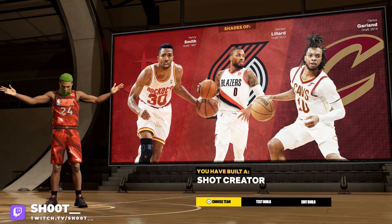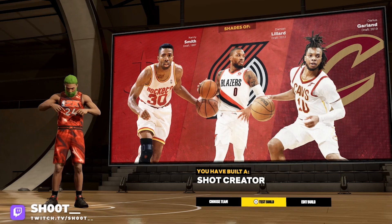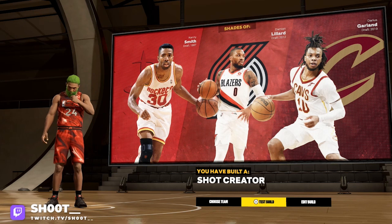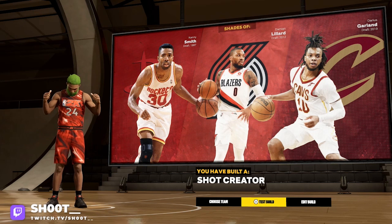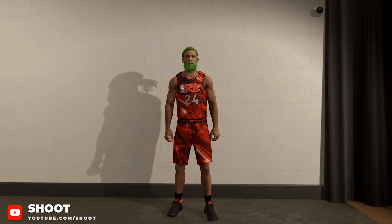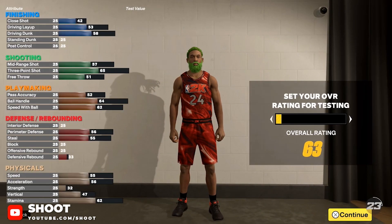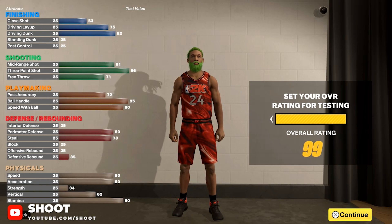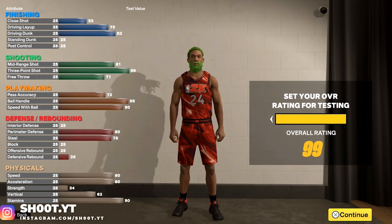This test build — this is some hard stuff. At 99 overall it's looking like: 96 three-ball, 82 driving dunk, 95 ball handle, 90 speed with ball, 80 perimeter D, 78 steal, 80 speed, 80 acceleration, and 90 stamina. This build is perfect.